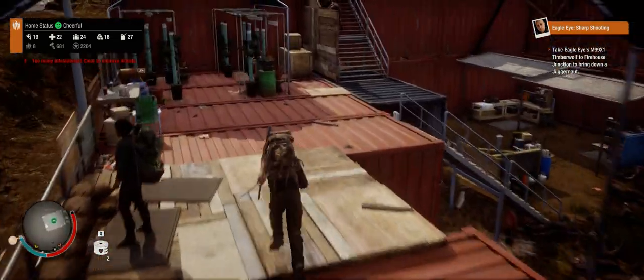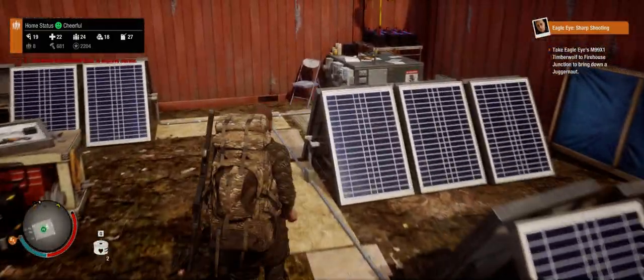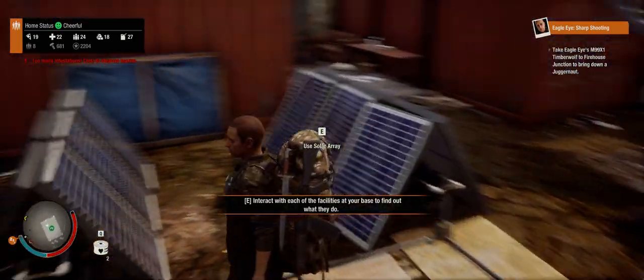Down here is my solar array — we'll get there in a second. This is my fighting gym. I kind of wish I had a warlord. As you've probably heard in my other videos, I made a mistake and picked Colonel Sanders as my leader — Colonel Sanders sucks, don't pick him.